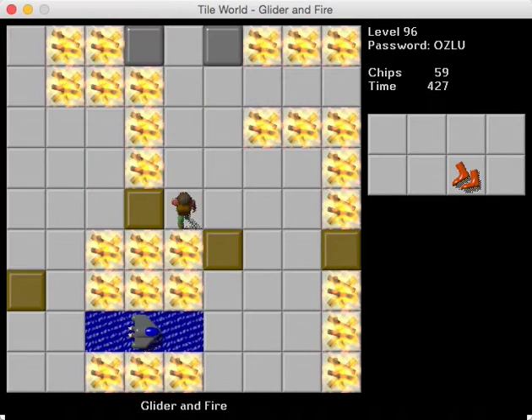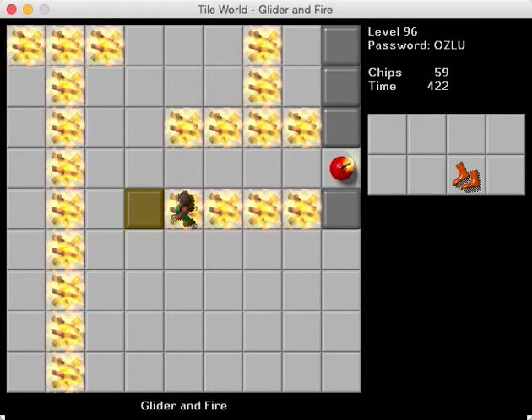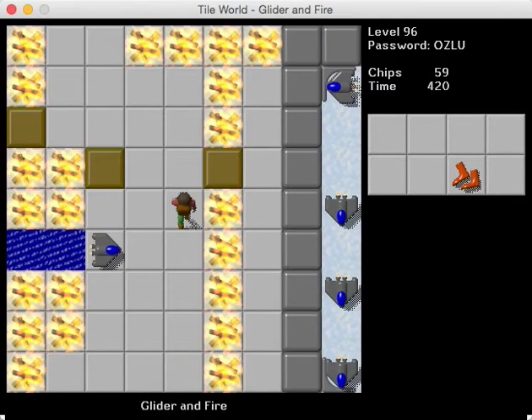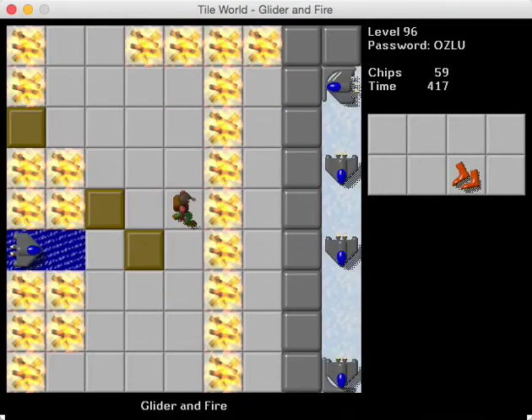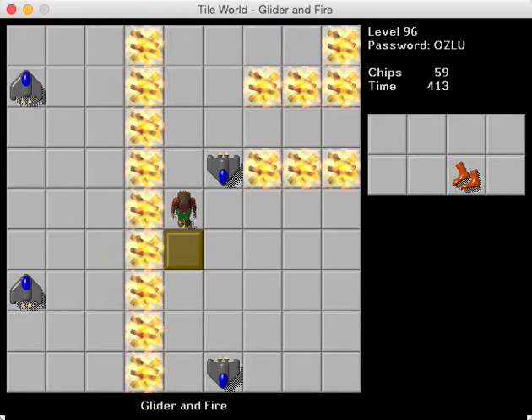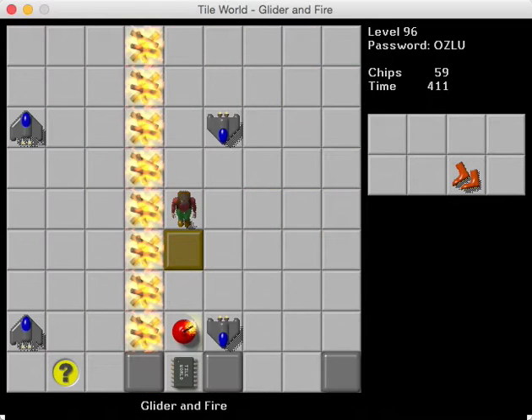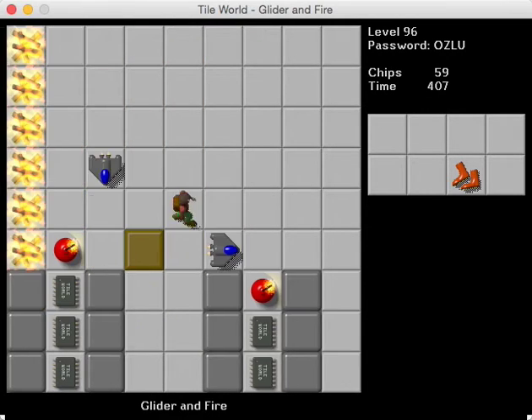Now comes the part of the challenge where we need to direct them downward. So I'm going to do that by getting this guy over here and that guy over there. Good. Now they're going to go all the way down over this way. And they're going to be destroying a bunch of bombs like that.